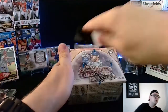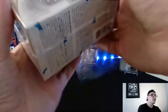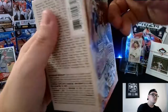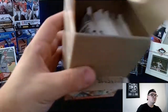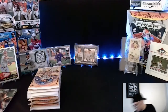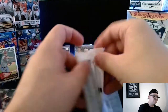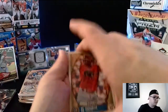Our last box is Topps Gypsy Queen 2021 — 49 cards. I hope everyone's been enjoying this; if you have, definitely like the video and subscribe to the channel. We're doing new different things every single week. Got a chase coming up soon — going after some really cool football cards, a chase for Cowboys rookie cards featuring Ezekiel Elliott and Dak Prescott. Can the Gypsy Queen top off Topps Series 2? That's probably the front runner right now, so we'll see.